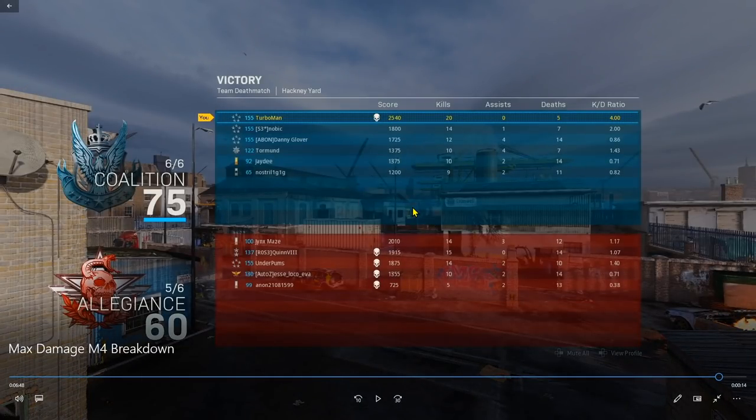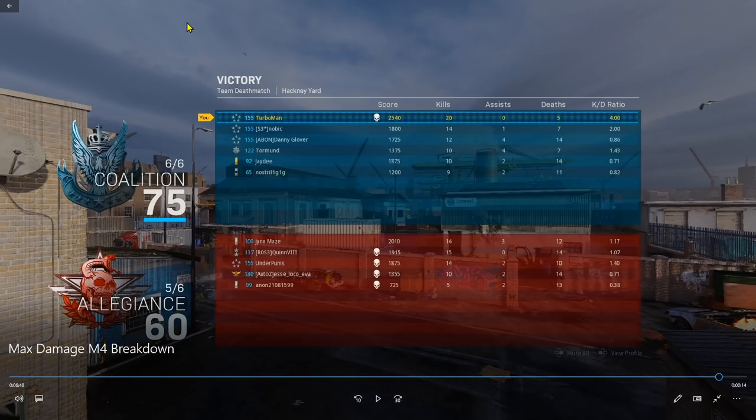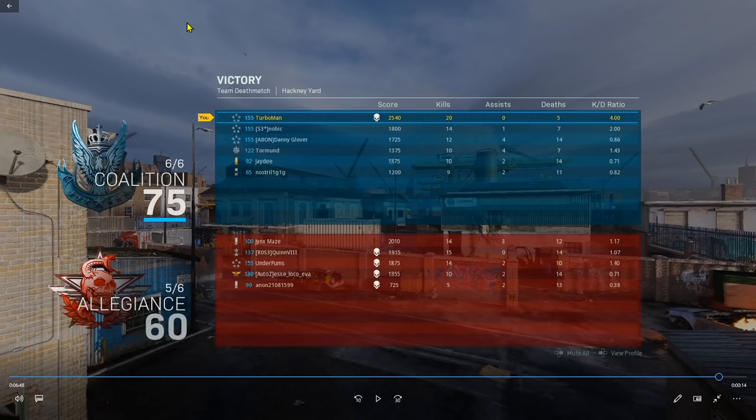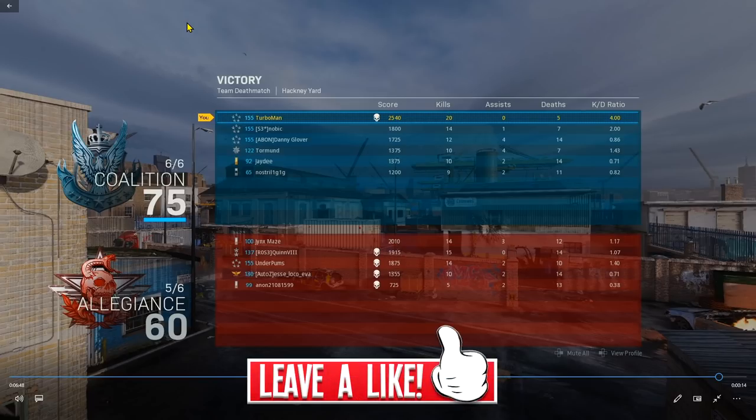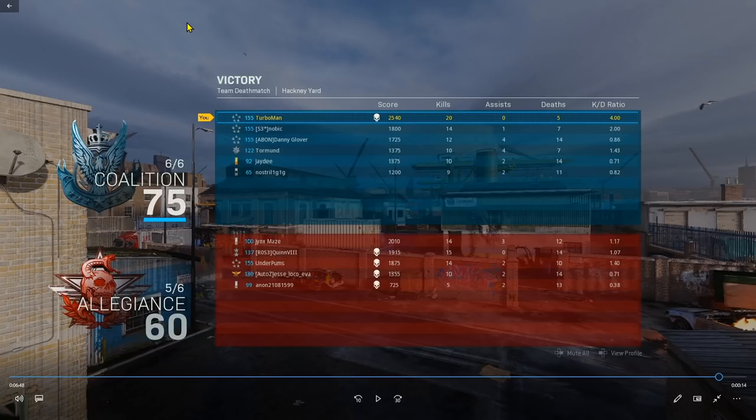That's the end of the gameplay — we finished with 20 kills and 5 deaths. It was a fast game, but I hope it shed light on how I know where to look, when to look, how to tell when spawns flip, and how to use the mini map to my advantage. If you found this video helpful and want to see more multiplayer breakdowns, leave a like, subscribe, join Turbo Nation, and turn on notifications so you never miss a video.